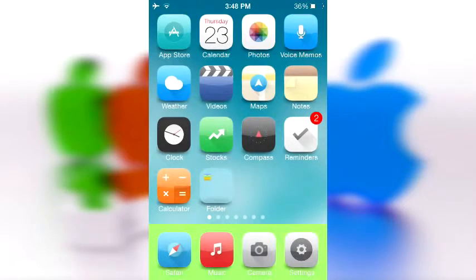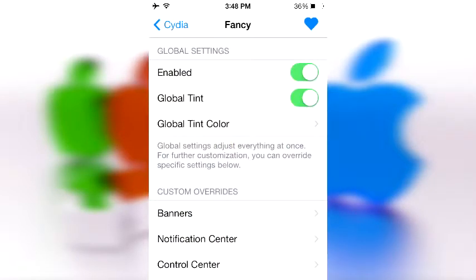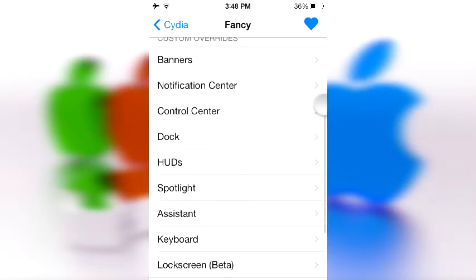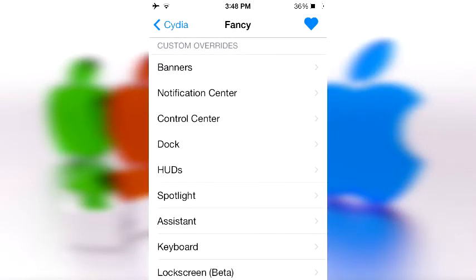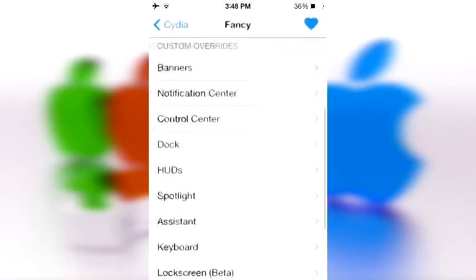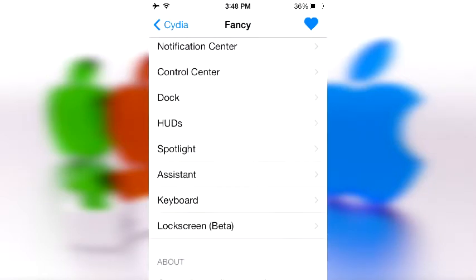So if you guys don't want the blur effect and you want a color instead, because you have a colorful personality — that made no sense, but whatever — then you should probably go ahead and get Fancy. Now there is one last thing: this is not only a list of all the things that you can change, but a list of things that you can tweak one-on-one. So I could go into banners and change it to hot pink, and I could go into control center and change it to bright yellow — do whatever I want. It works with almost everything. You can even change the color of your keyboard.